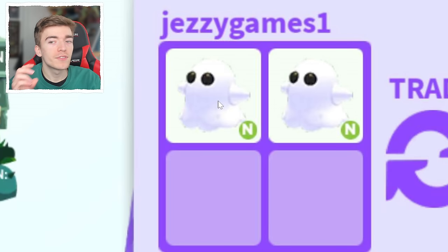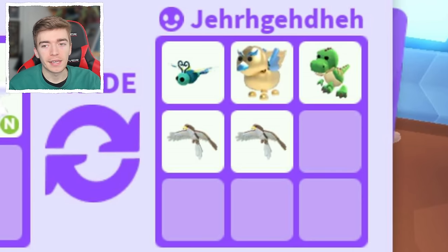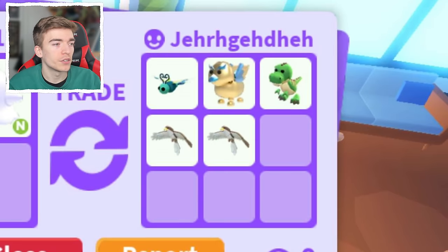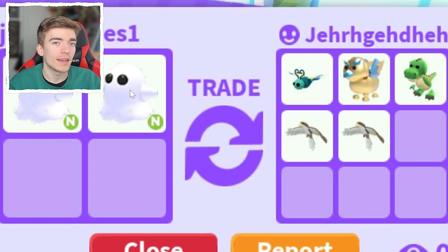These neon ghosts have such a good value, and you won't believe what this person traded for it. Each neon ghost is worth like two and a half legendaries — and yeah, they included a T-Rex, which is a valuable legendary, alongside some hawks. These are pets that people really want to get their hands on. So that's actually really good for just two neon ghosts. I should try and trade mine.